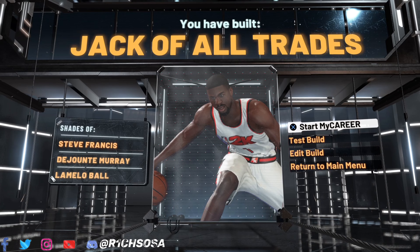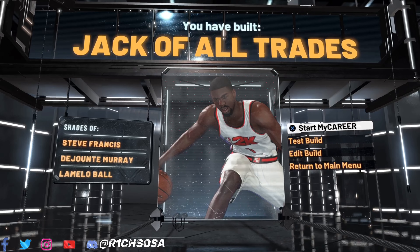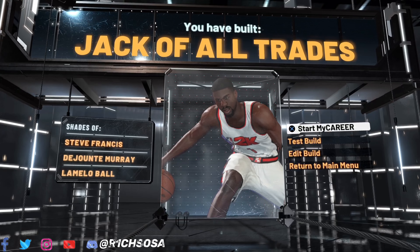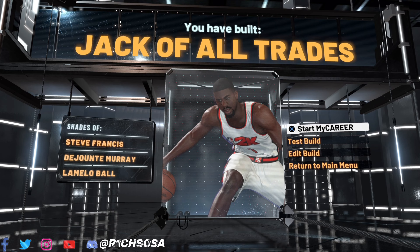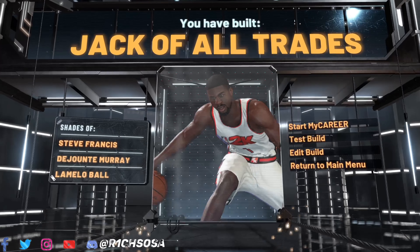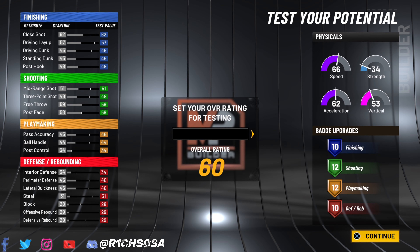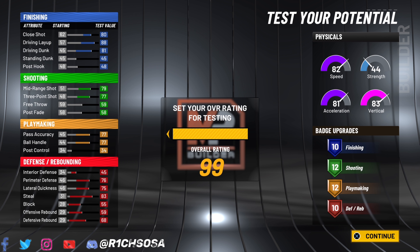Together we have created the Jack of All Trades with contact dunks, and I'm telling y'all this is easily my favorite rare build I've brought y'all this year. I'm going to take you into what this build looks like once we hit 99 overall, which alone is a plus four put towards our physicals and finishing, shooting, playmaking, and defense.